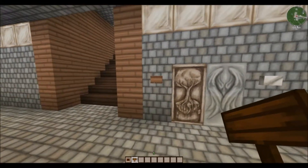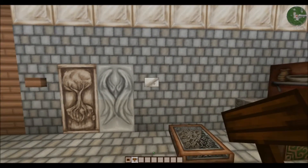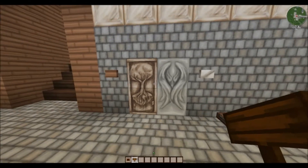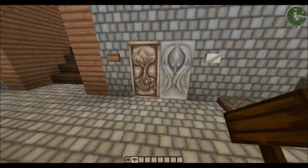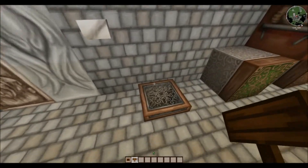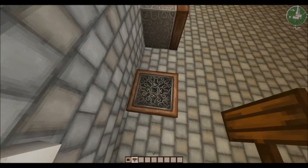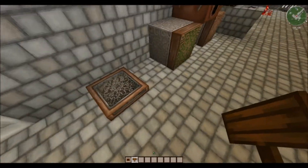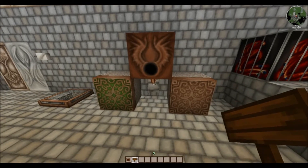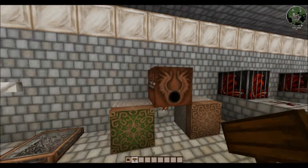We've got our wooden door with our wooden button — very nice. We've got our iron door with our stone button. I like the angel wings — the creator did an outstanding job on everything, it just looks insanely good. We have our trapdoor — that's going to be great for creative worlds used as decoration on a glowstone lamp, it's going to look so good. Here we have our pistons — sticky piston, normal piston — very cool, and our dispenser.